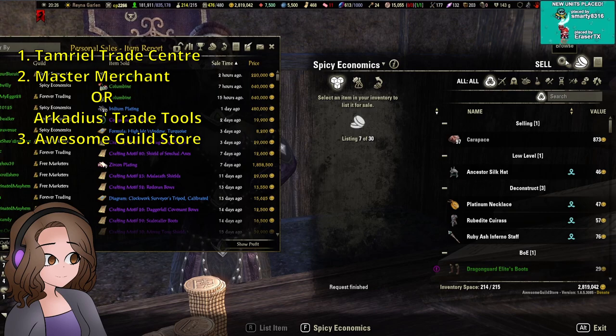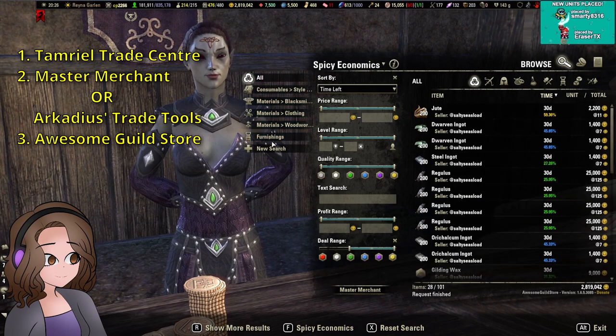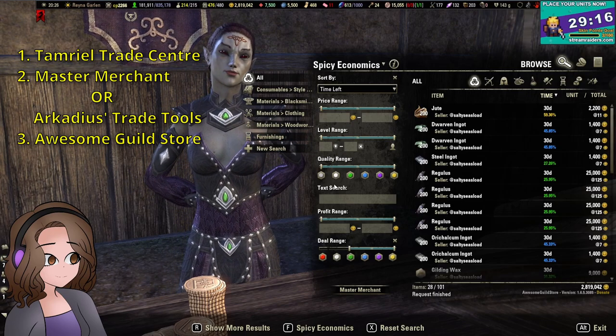Awesome Guild Store is going to give you a new UI when you go to browse your guild store that allows you to save searches, and it allows you to search within a quality range and a deal range.